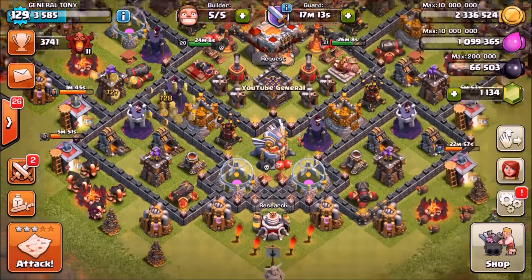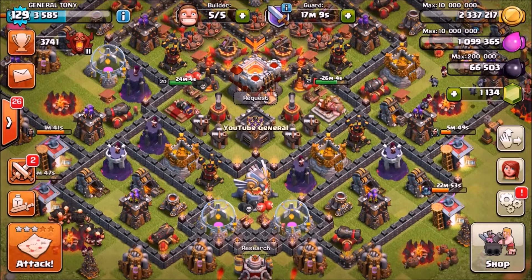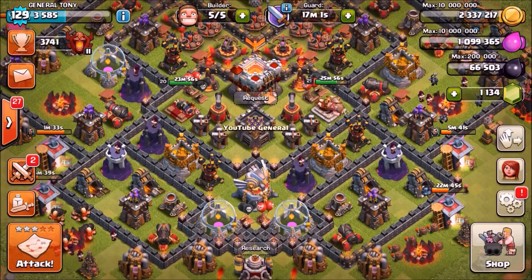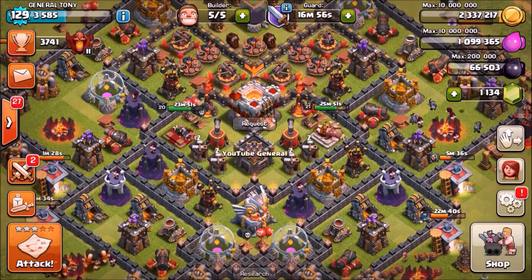Welcome back everyone, GeneralRuleturny here coming back with the first episode of the day. We've actually just received the first sneak peek from Supercell — the level 4 Inferno Tower and the level 9 Mortar, which were already leaked about three weeks ago by Chief Spencer on the Reddit post, so I'm sure many of you already know that.